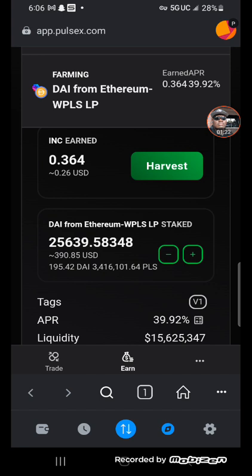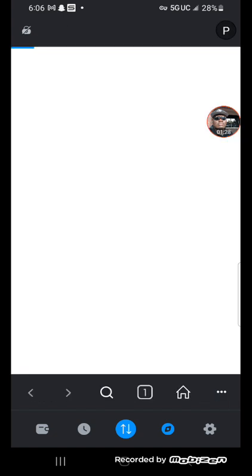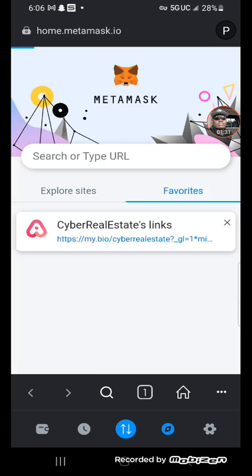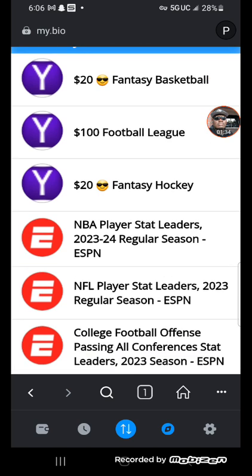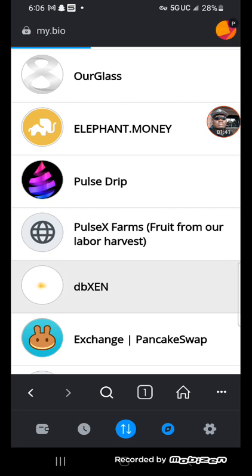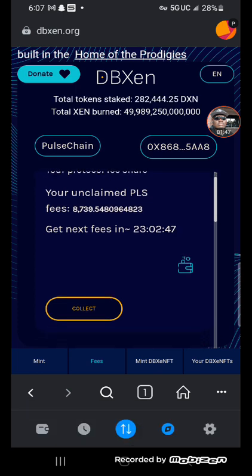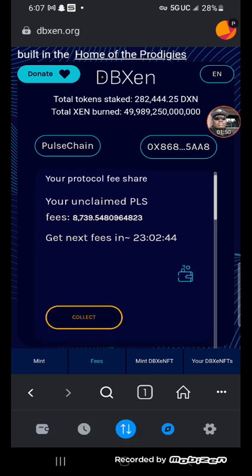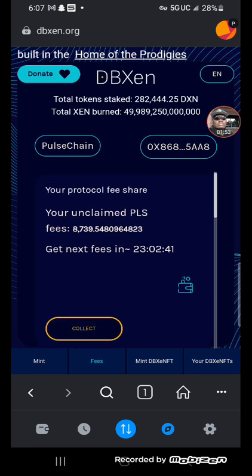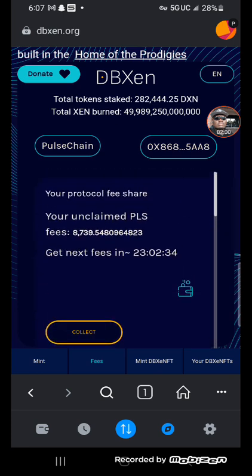Right here we have the Post Chain Farm. Let's take a look at our link tree. I like the Post Chain setup we can do on there, and we also have DB Zen making us good money. Take a look at this — right now we have 8,000 posts accumulated, and that fee will come in every 24 hours. It just paid out like an hour ago, so I'm liking that.